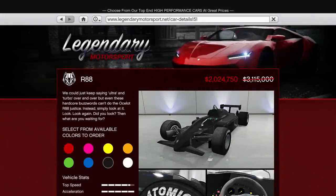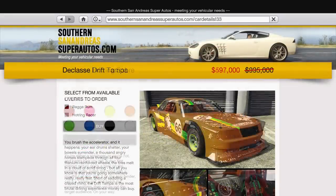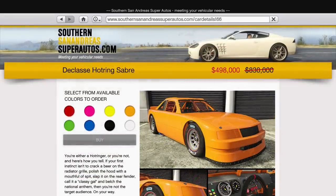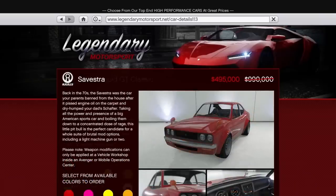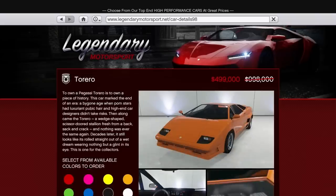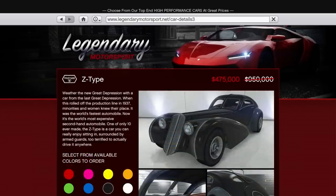In terms of regular vehicle discounts, the main one is 35% off the R88, taking its price from just over 3 million to just over 2 million. As I said earlier, it isn't quite as quick as the PR4, and with the PR4 on the Casino Wheel there isn't much point to buy this — but if you do want to add it to your collection you can do so for a decent chunk off right now. You can also get 40% off the Drift Yosemite, Drift Tampa and Hot Ring Sabre, as well as 50% off the wide variety of Sports Classics cars that were also discounted last week. None of these are notable choices within their classes when it comes to racing, though the Drift Yosemite did make it into the top 5 for lap time as we saw from the 2020 Muscle Cars video last week.